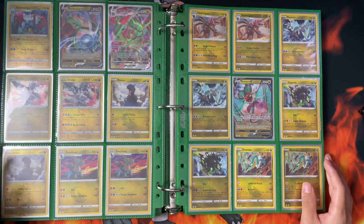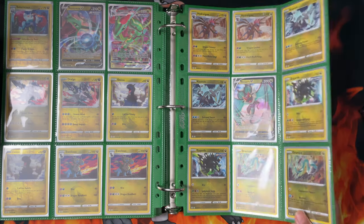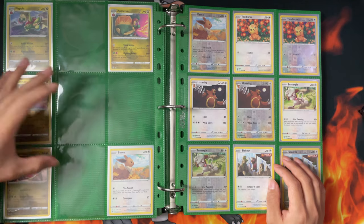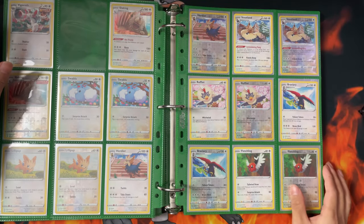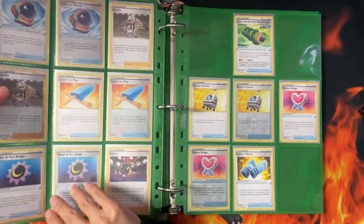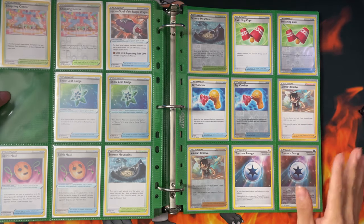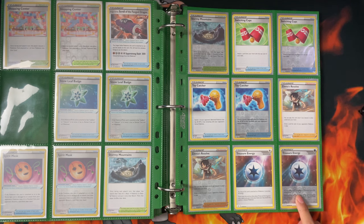So I need four more: Rayquaza, Rayquaza VMAX, Dialga. And then I need a Lapras Reverse, Duraludon, Duraludon VMAX, Regidrago Reverse. Then here's the Colorless types - mostly complete, just need a Vigoroth and a Talonflame. And then the Trainers - I still need a few: Donny, Crystal Cave, Raihan, Scroll of the Flying Dragon, Rubber Gloves, and Scroll of the Fang Dragon. And then the rest I have. That's where the regular set stops - right there at Treasure Energy.